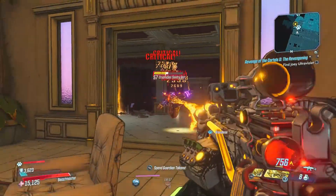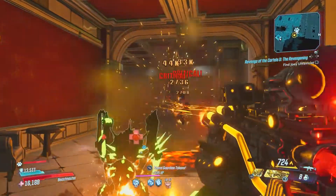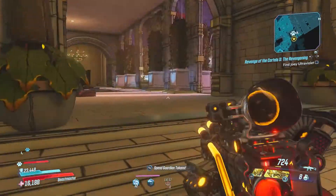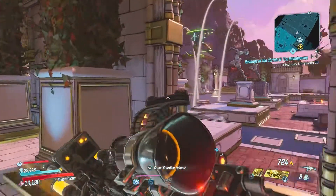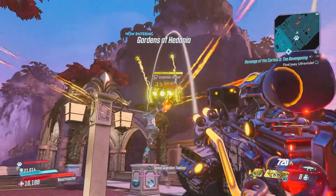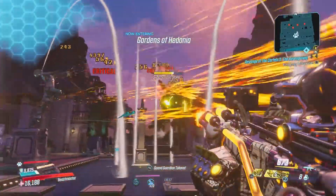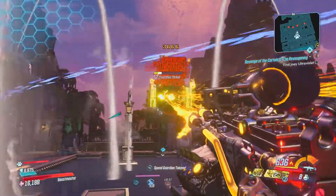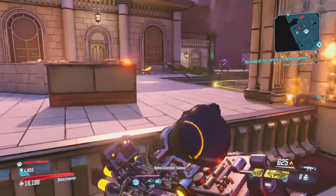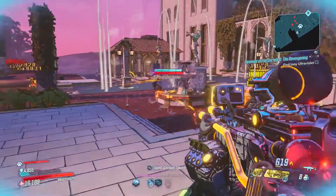I've never really been a huge fan of COV weapons except for the Linoge, but this thing is really, really cool. It's holding its own in Mayhem Mode 8 — I think I did get it to drop in Mayhem Mode 8, so obviously the higher the mayhem mode, you have a chance to get better loot in terms of damage. But this thing does actually do pretty good damage even against shields and armor, which is quite strange for an incendiary assault rifle.